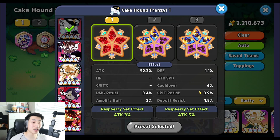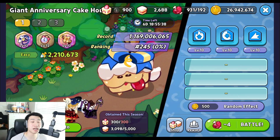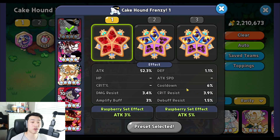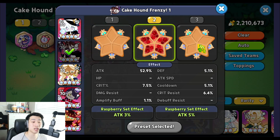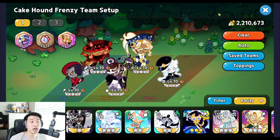Try to get at least five percent cooldown on your toppings to reach the maximum 60 percent cooldown cap, since you already get 25 percent from the Jelly Watch and 30 percent from the event buff. That extra five percent is all you need to hit the 60 percent maximum. Beyond that, focus on attack and crit percentage — the higher the better.